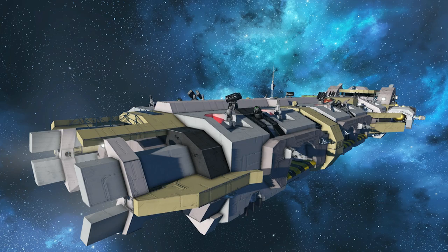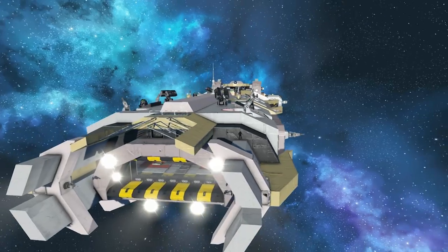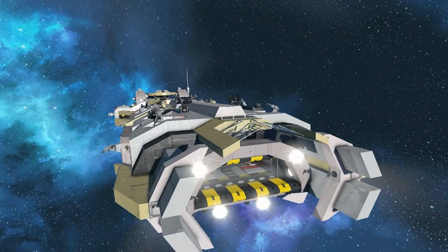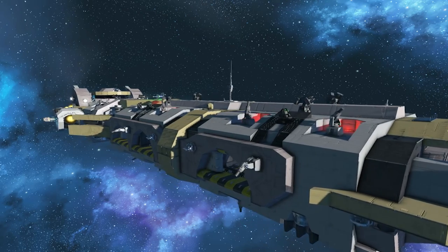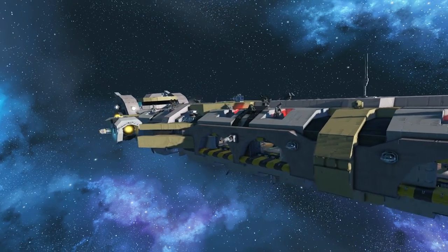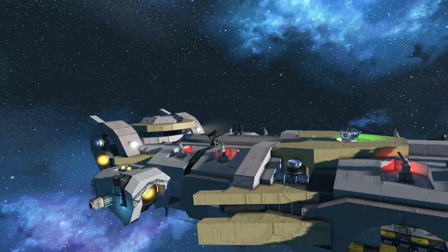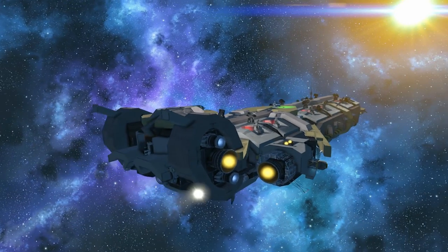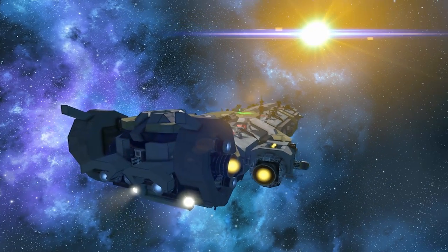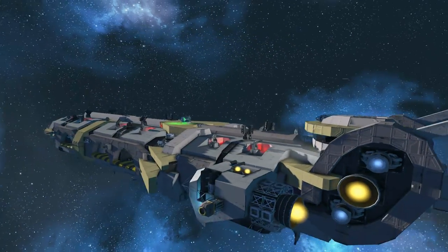What's up everybody, Sparagun here from Sleepless Nights with another episode of the Space Engineers inspiration series. We're starting things off today with the Vestigul - I don't really know how to pronounce it - assault carrier. As the name implies, this is an assault carrier, so it assaults and carries.